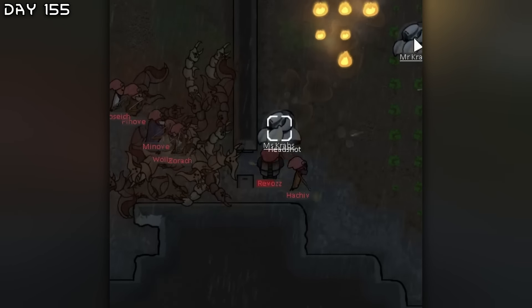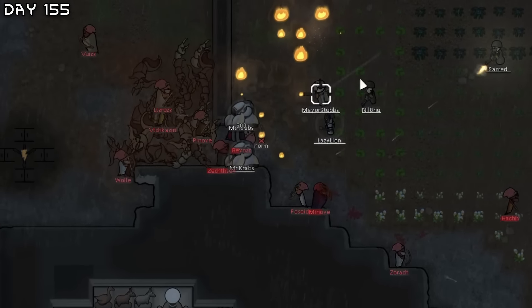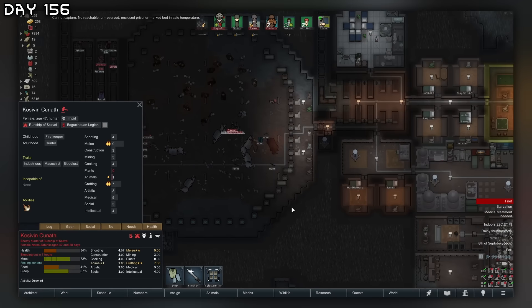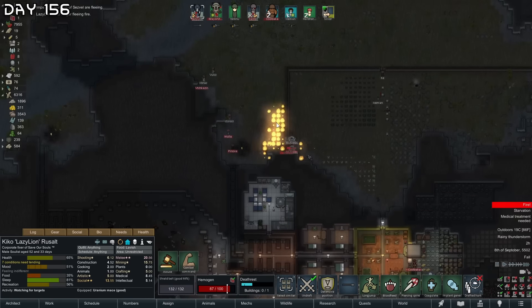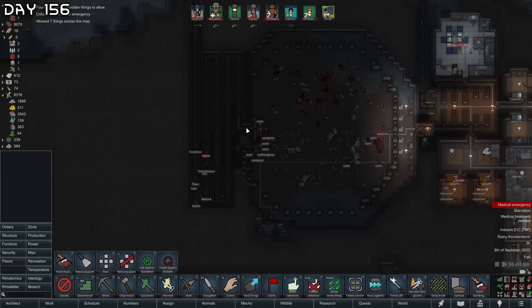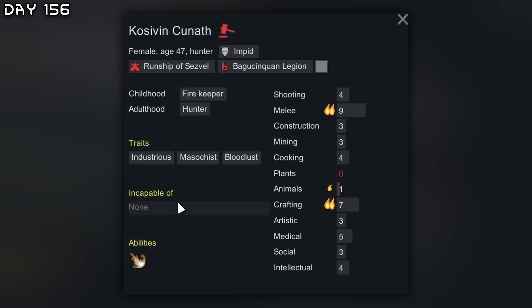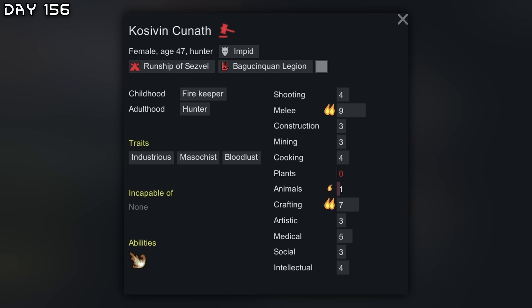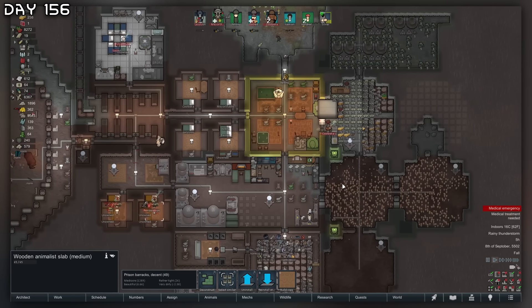They're going through the kill box — I think the mechs can handle this. Looks like most of them are fleeing. I need to capture some — cannot let them die. They're all fleeing. Zappers still want to go through the kill box — that's RimWorld AI. I found an impid here with industrious, masochist, and bloodlust, double passion in melee and crafting — she's pretty good. We got the reward too. Looks like I'll have to make a few more bedrooms.